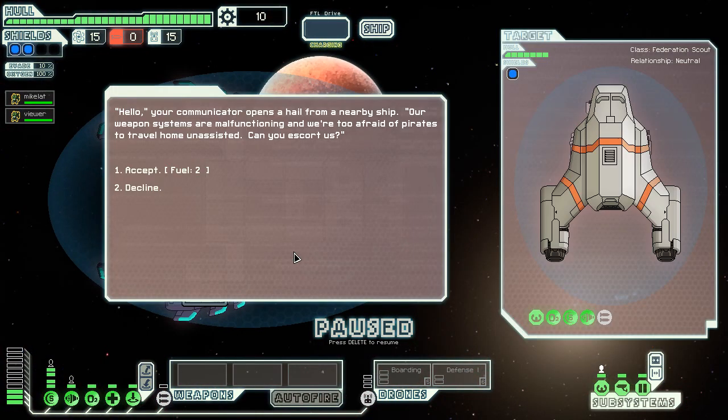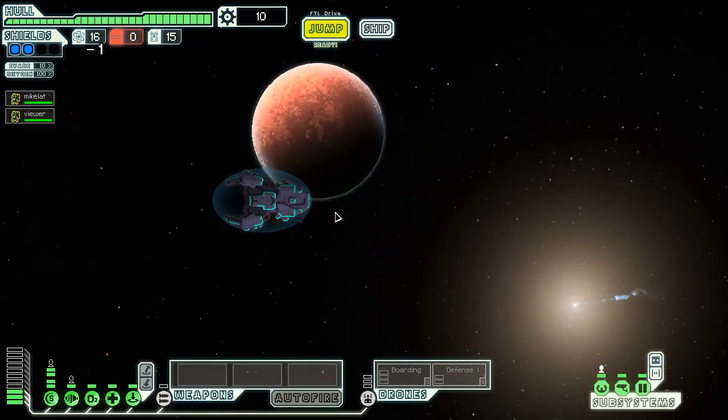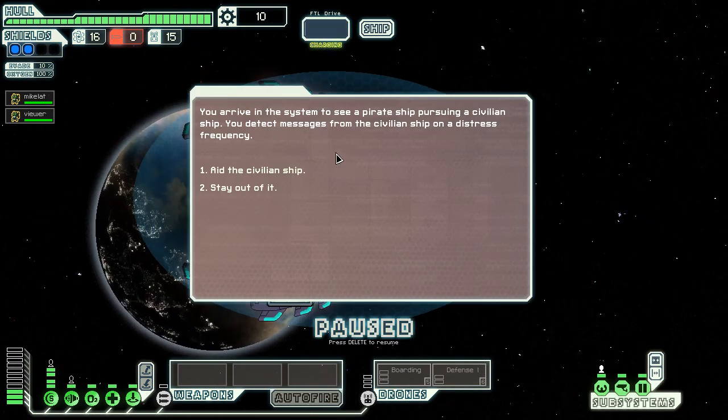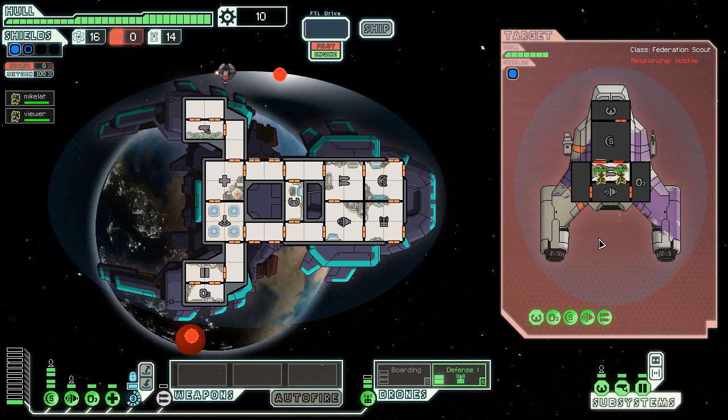It is a boarding ship. This guy hails me and says they're afraid of pirates — can he hire us? He'll give me two fuel for it, and I say yes. It's all the way over there, so we're going to go there last. We're going to look for some distress signals too. There's a pirate ship pursuing a civilian ship — let's go aid the civilian ship. We're going to power up the defense drone to shoot down missiles when they inevitably fire them at me.